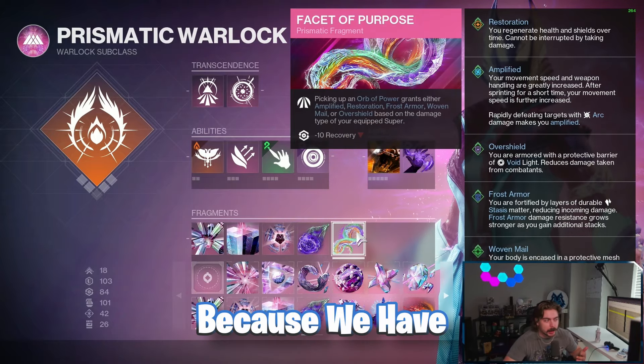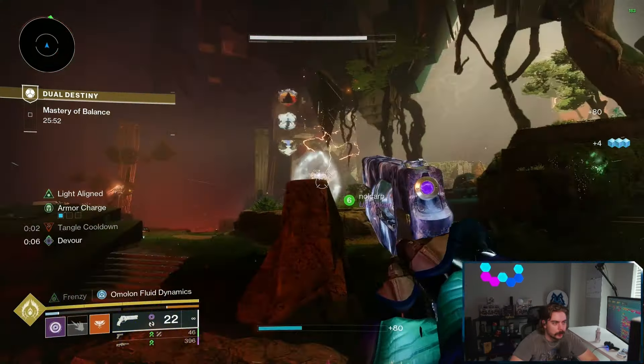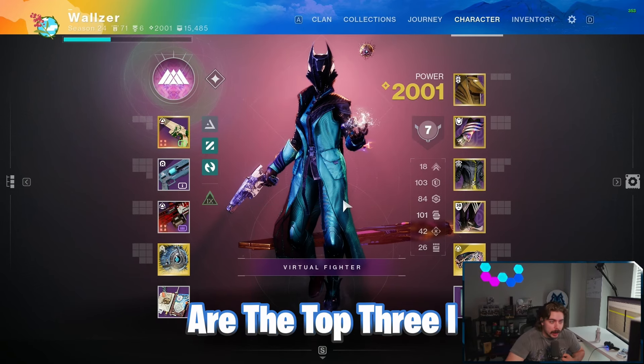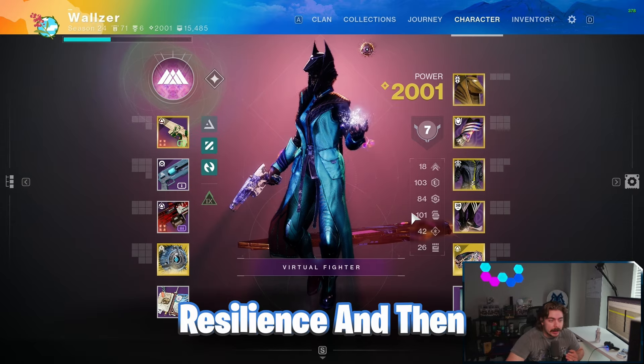Finally, Facet of Purpose means picking up an orb grants Restoration because we have a solar super. You can also use the stasis super for Frost Armor, or go with Needle Storm for Woven Mail. For stats, the top three are Resilience, Recovery, and Discipline — prioritized in order of Resilience, then Discipline, then Recovery.